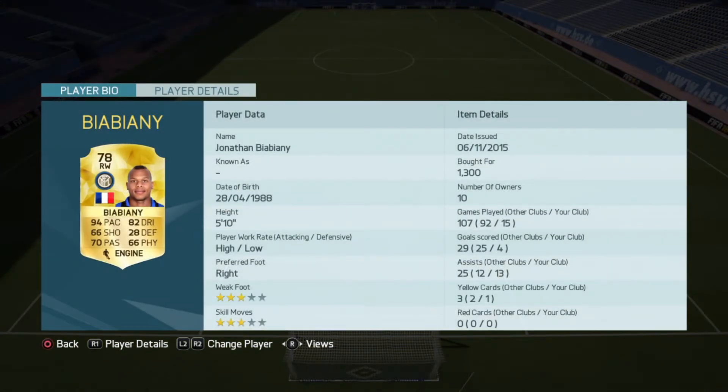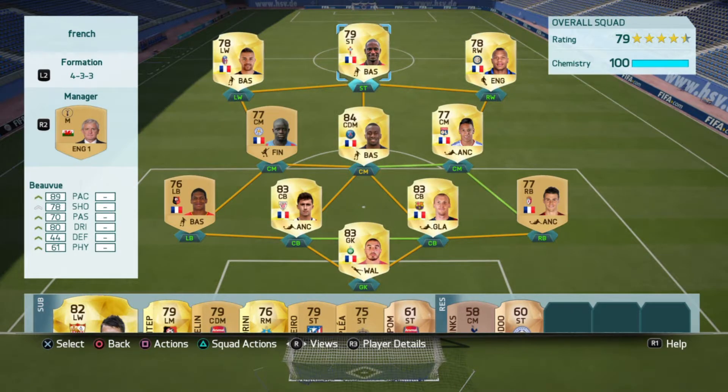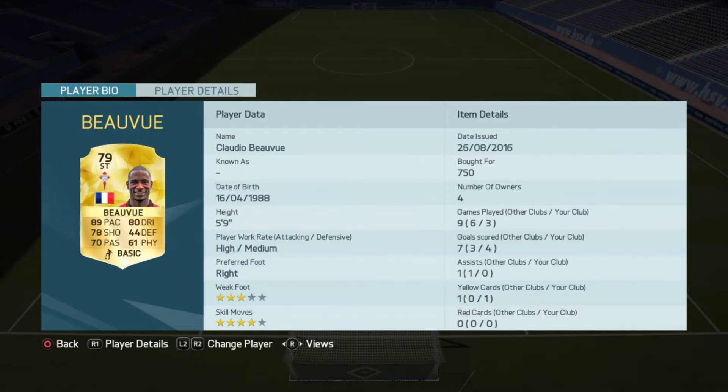Now this strike force is pretty good. On the right we have Bami with 94 pace and 82 dribbling — you should see how he plays in game. He's cheap too, only 1.3k. Then we have this guy — I don't know how to pronounce his name — he's got 81 pace, 80 dribbling, and 78 shooting, which is pretty good.